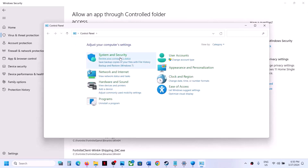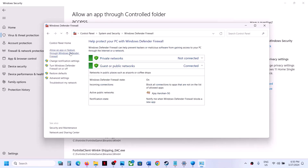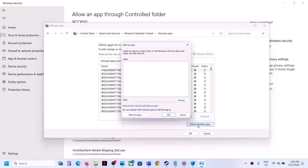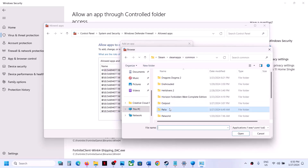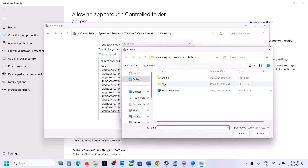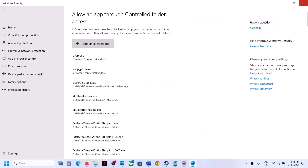Now type in 'Control Panel' in the Windows search box and click on Control Panel, then System and Security, then Windows Defender Firewall. Click on 'Allow an app or feature through Windows Defender Firewall,' click on Change Settings at the top, then click on Allow Another App. Click Browse, go to the game installation folder, open the game folder, select the game exe file, click Open, then Add. Once the game is added, you can launch the game and check.